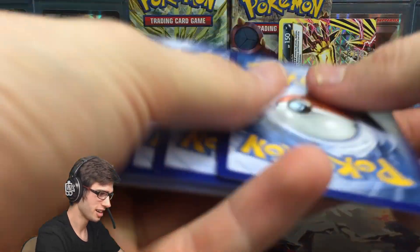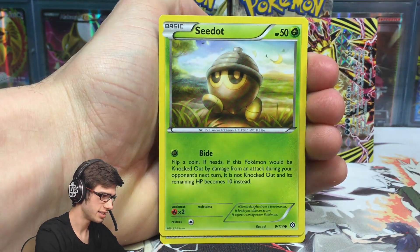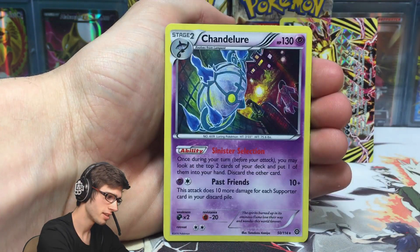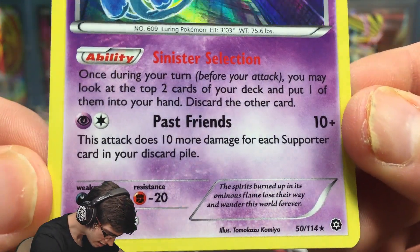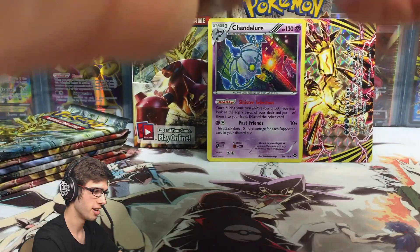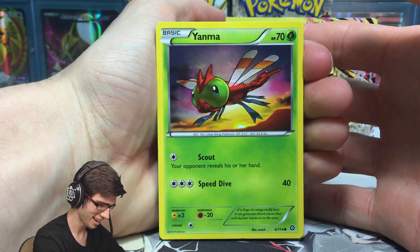Let's continue on — I ramble way too much. Pack two: we've got a Drifloon, Poignard, Klang, Murkrow, Ambipom, Nidorino, Zubat, and Armour Fossil Sheldon with a really shiny reverse. And a Chandelure Holo! We're two from two. It's got 130 HP with the ability Sinister Selection and the attack Past Friends. Let me know in the comments what your favourite Holo from Steam Siege is — I'll check the comments once this goes live!